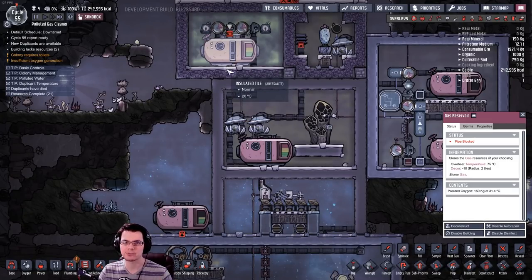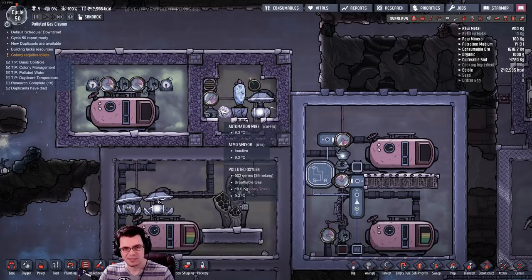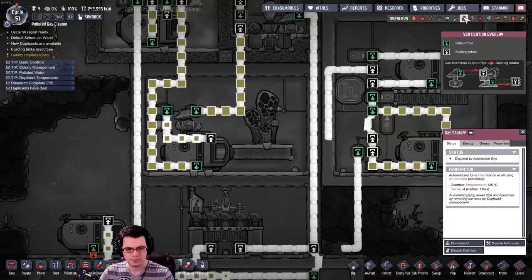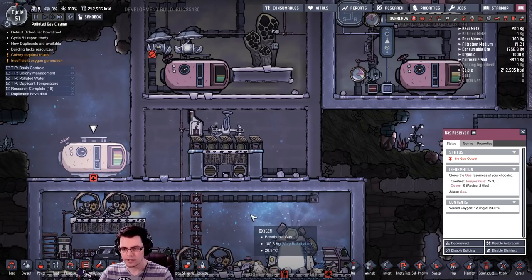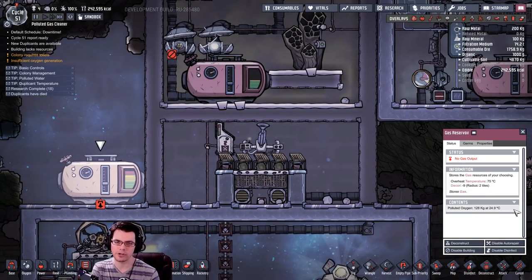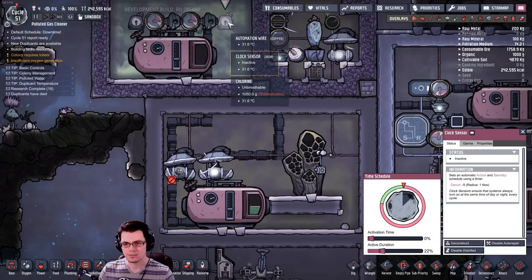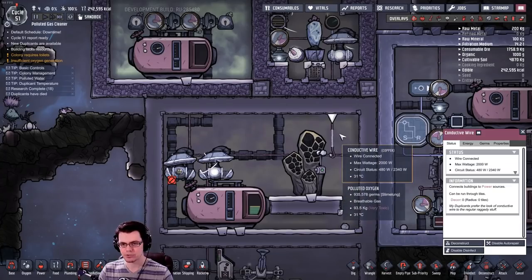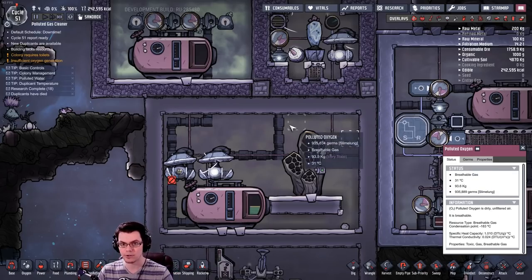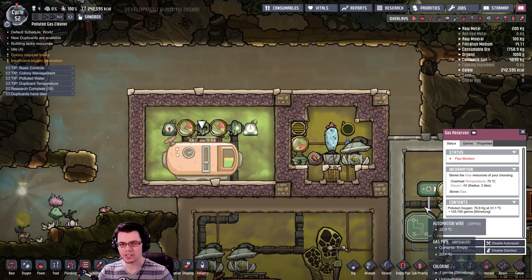That's about half of what we were able to get out of the gas reservoir system. Comparing it to the same system set to 19 kilograms and activated by a gas shutoff valve with a pressure sensor, in one cycle the wheeze wort system running at 19 kilograms of polluted oxygen processed 128 kilograms. That is equivalent to what I was getting out of the gas reservoir system running with different clock sensors. So there you have two different methods to do the exact same thing.